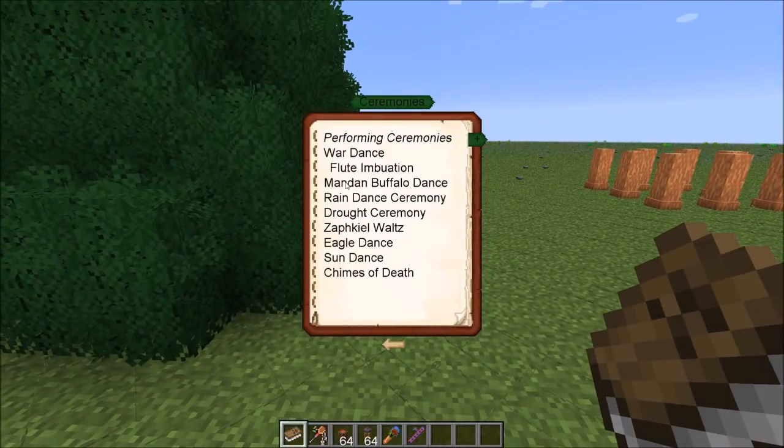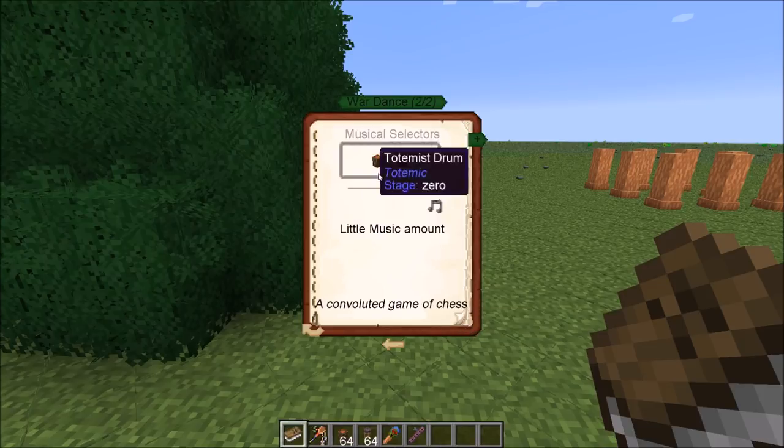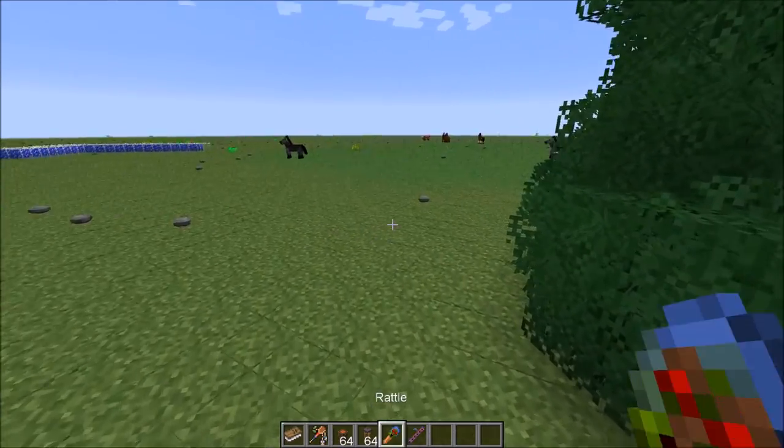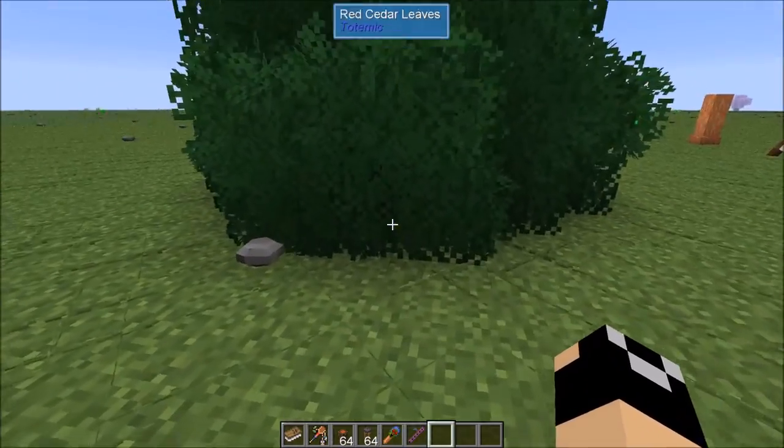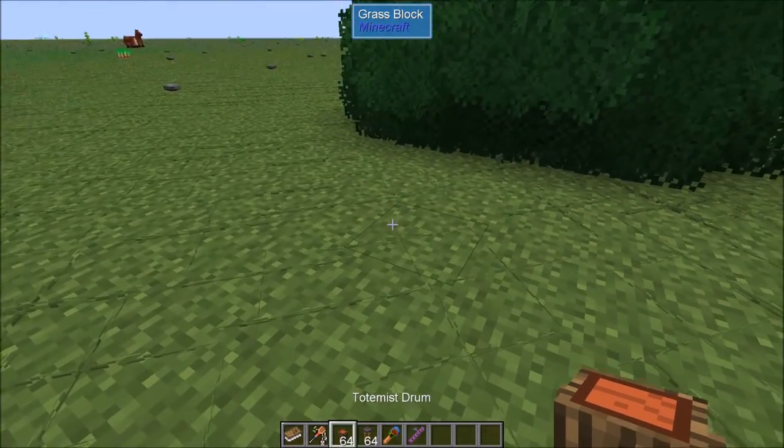Moving on to ceremonies — ceremonies are covered within the Totempedia, right here, so I'm not going to go over each of these. It's very well detailed in here. If you look at musical selectors, it says 'Totemus drum, Totemus drum' — that's how you start your ceremony.